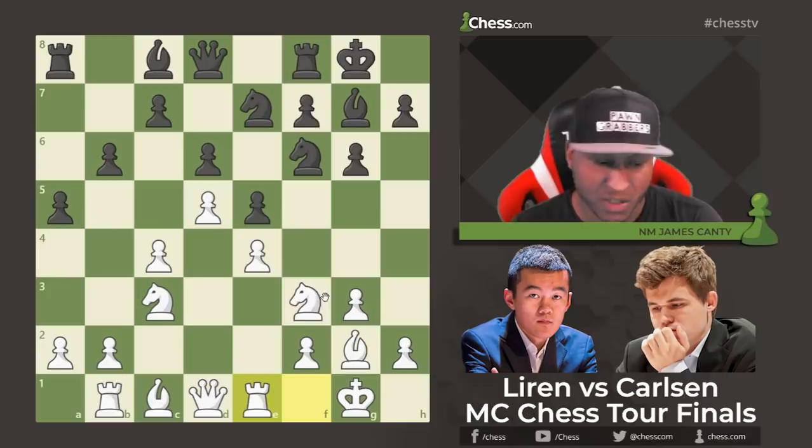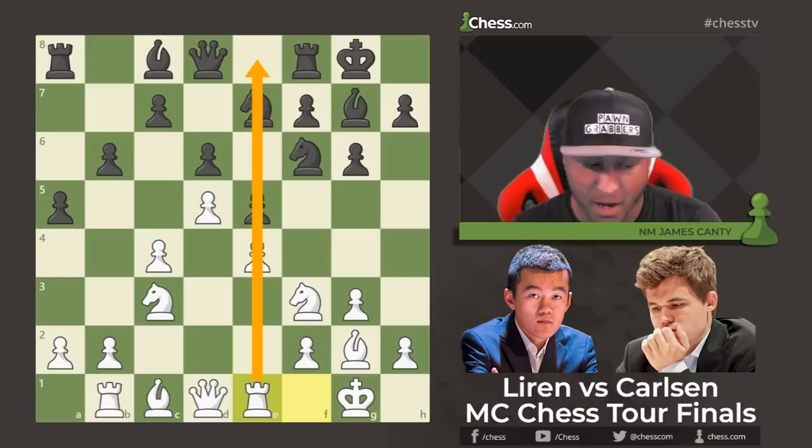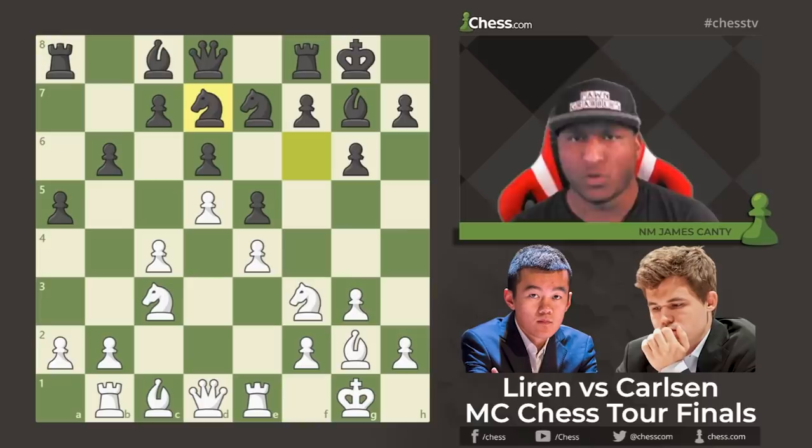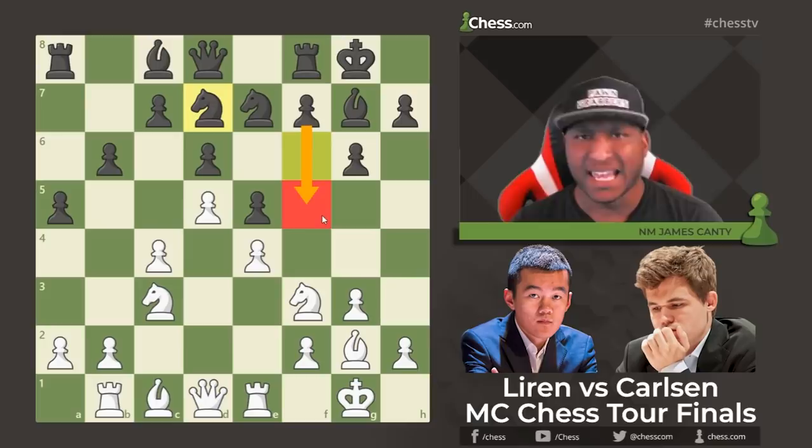Rook e1 keeps pressure on the e-file if it ever opens up. Then Knight d7 — Magnus is preparing f5 and swinging the knight to a better square. This is standard King's Indian: follow the plan, expand on the kingside, and attack. That's what he's doing — Knight d7 followed by f5. But now if Black plays f5 immediately, Knight g5 and Knight e6 happens and Black is in trouble.